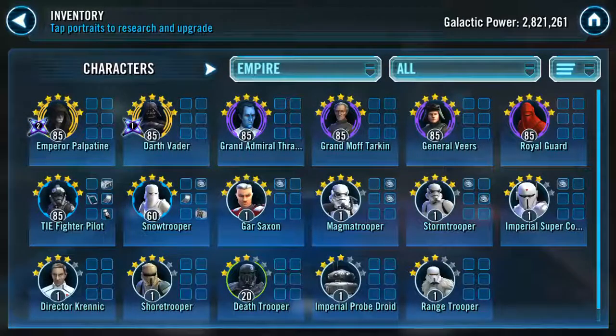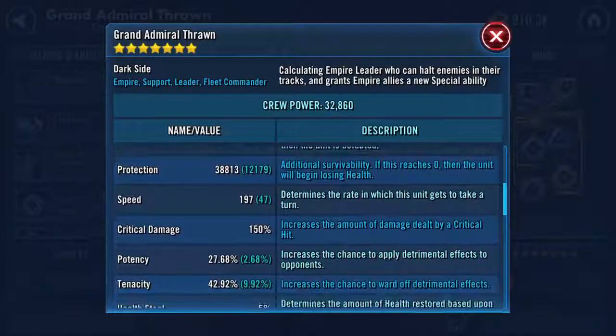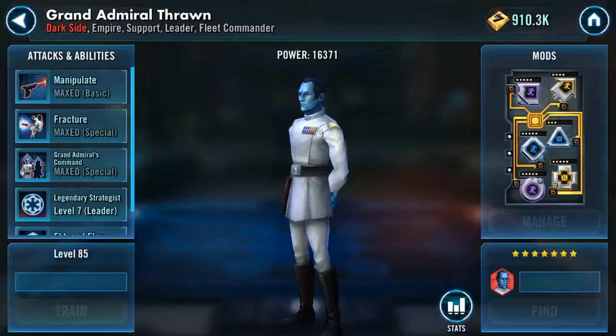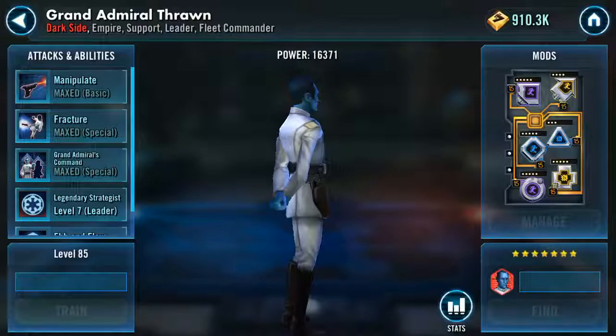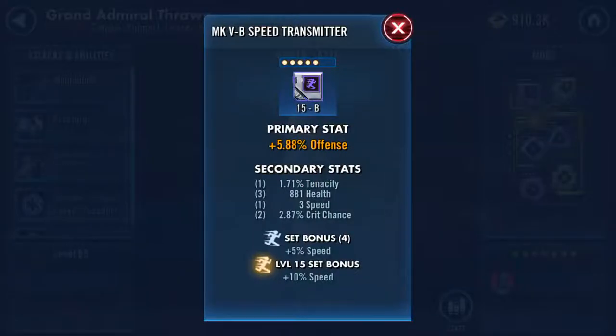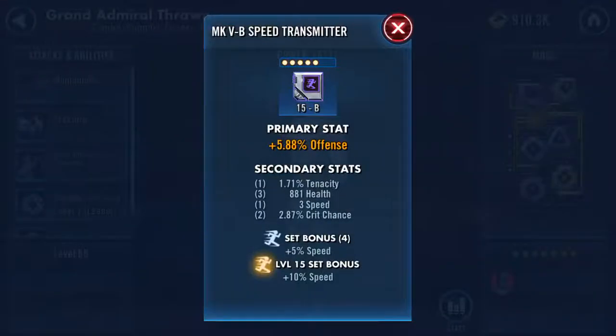You've got the double zeta Palpatine and the zeta Vader. Thrawn should be one of your top five fastest characters in your roster — it's not looking like that. You want to get him some speed for sure. 26 speed — you might as well just get a five-dot mod and give him at least plus four more speed.